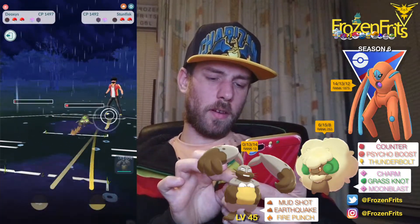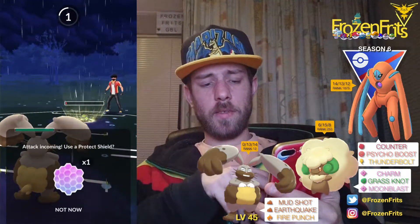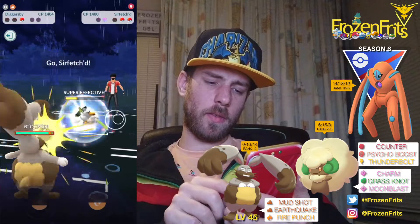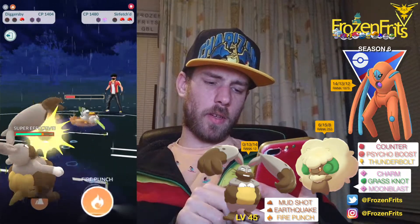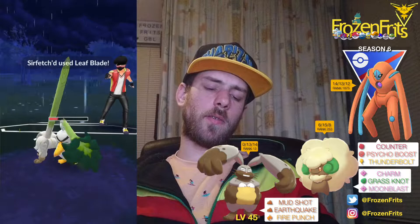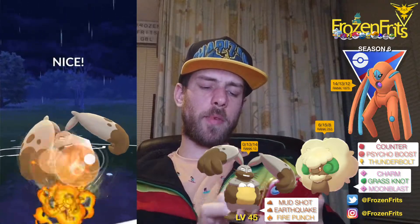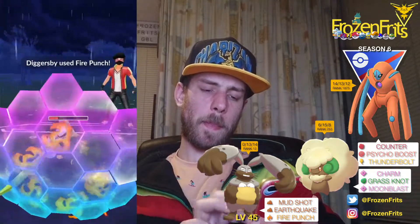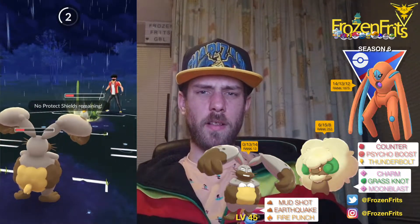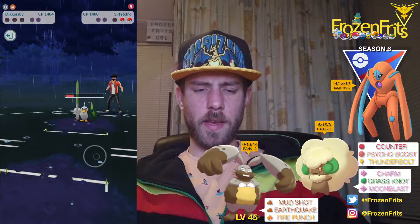Then we're gonna Counter it down. Is this gonna be an Earthquake? We're shielding up that Rock Slide and we have to keep my shield for this because it's super effective — we're going for Fire Punch. He shields that and he got another Leaf Blade ready, what the hell. So yeah, that takes us out — we lose that battle.